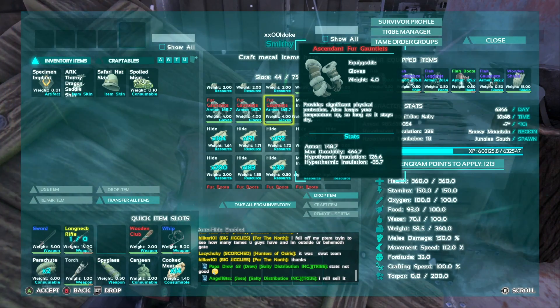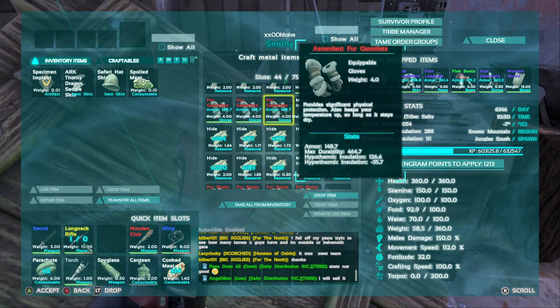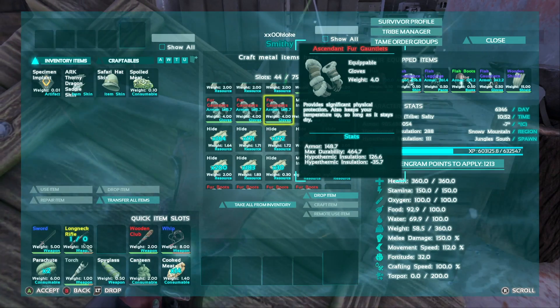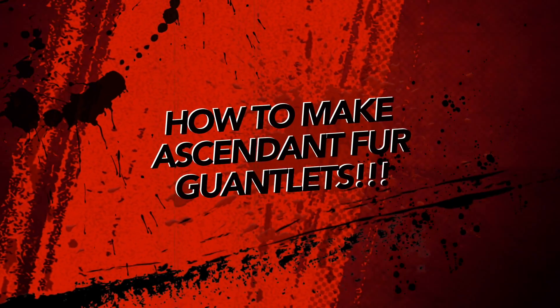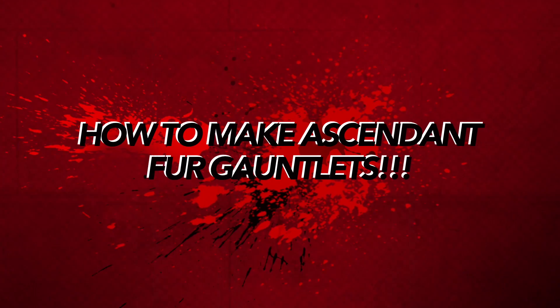So I zoned out there for a second — what are we doing again? We're making some fur gauntlets, ascendant style. And how do we do that? With some pelt, metal ingots, fiber, and hide. And you're going to need to steal a blueprint from a friend. I swear I will kill you.